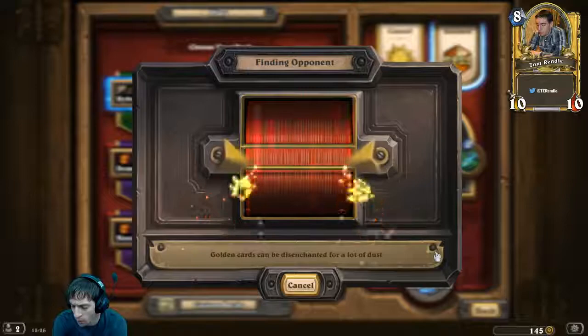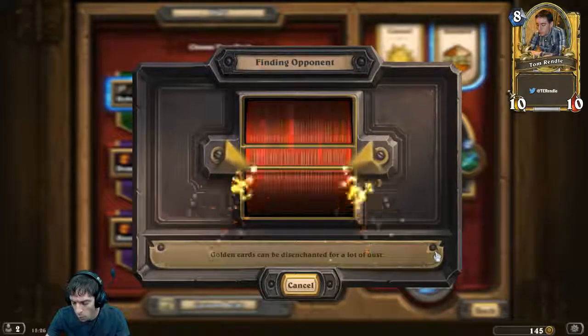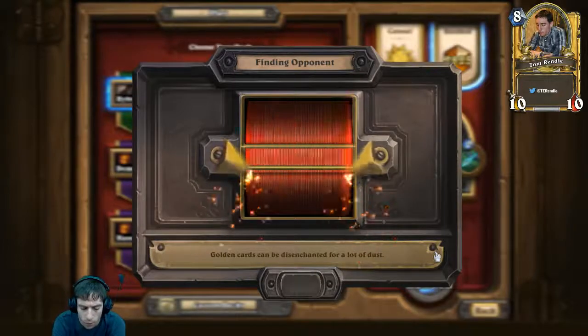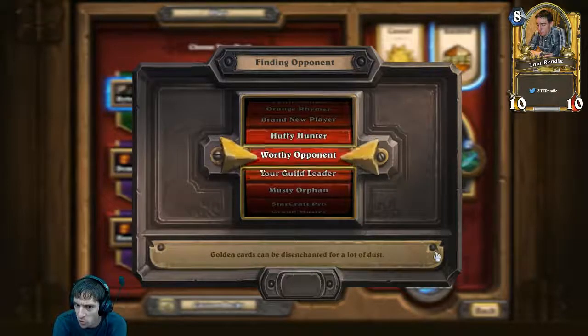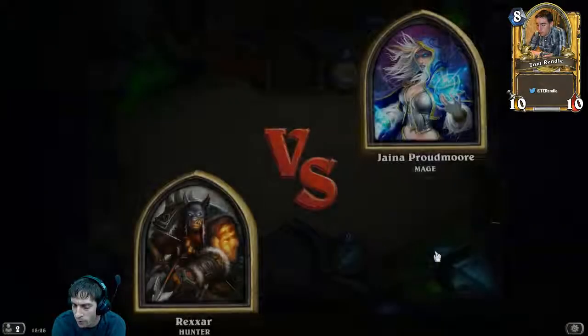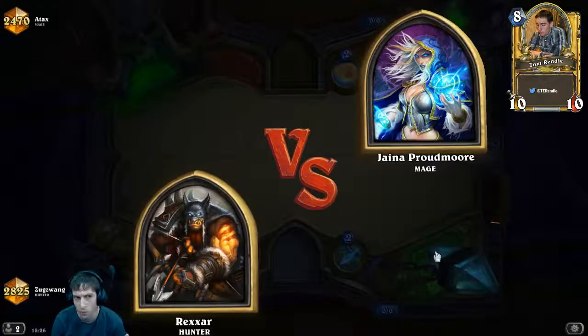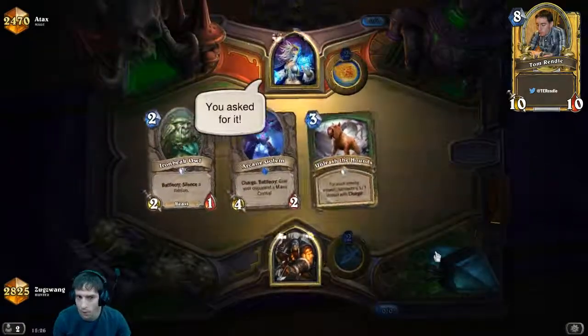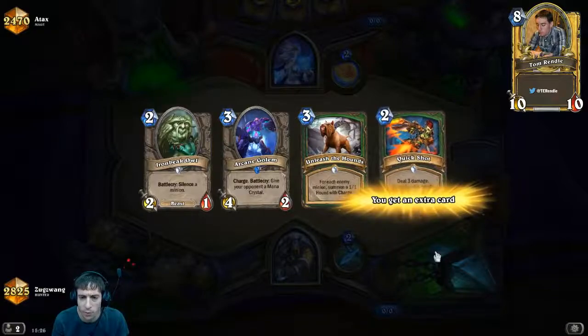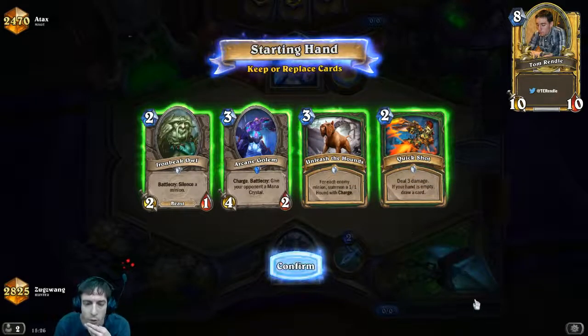What was actually happening when I was laddering up: I went all the way from rank three to rank one with a mid-range zoo deck, and then two wins away from legend I lost five games out of six. I was just up against a whole bunch of things that weren't quite hard countering me but doing very well against me. That's when I switched to Hybrid Hunter.